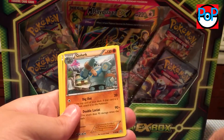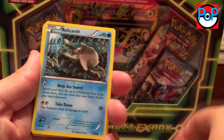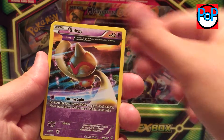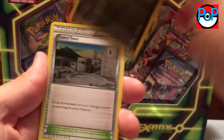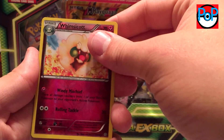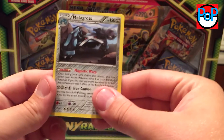Looks like we have a Felden, Golurk, Relican, Cotney, Ball Toy Ancient Trait, a Trainer Level Ball, a Sligu, a Fated Town, a Whimsicott — Reverse, Very — but not a Metagross. Non-Halo Rare.